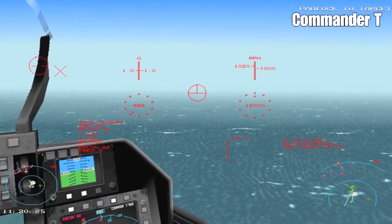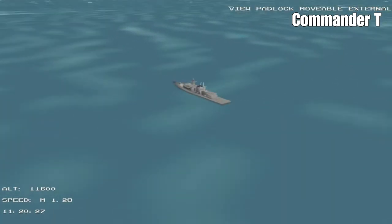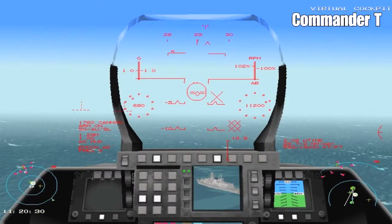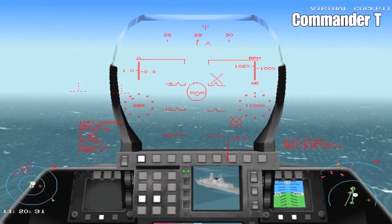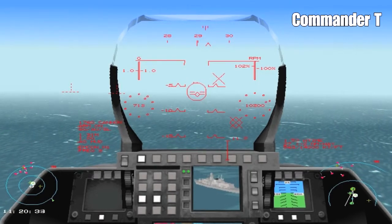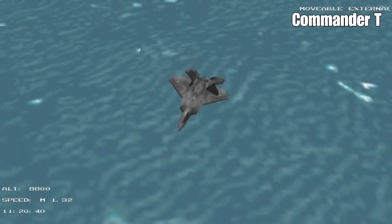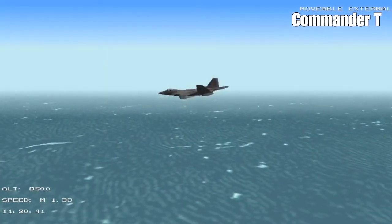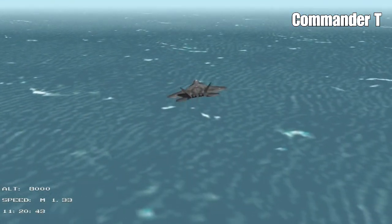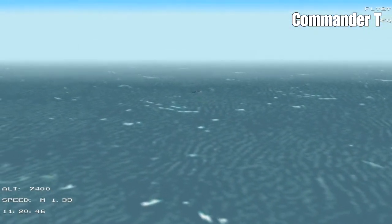Now if we look for the Type 23 frigates — there they are. There's three of them I can see in the tactical display denoted by the green crosses. We've got some enemy airborne targets about 100 miles away, so we need to be mindful of anybody that comes in closer. I've done this mission before and I just couldn't figure out how to beat it because we just kept running out of missiles.